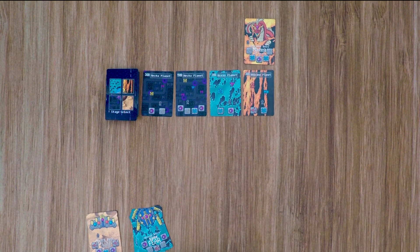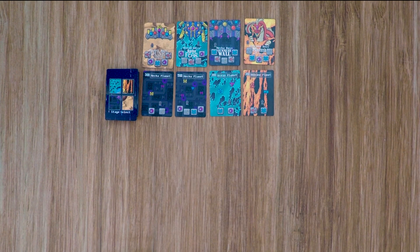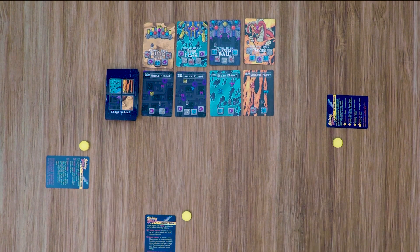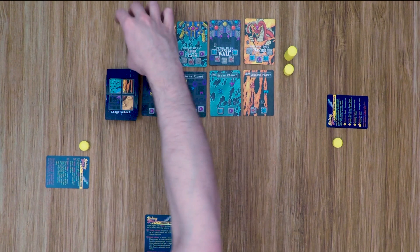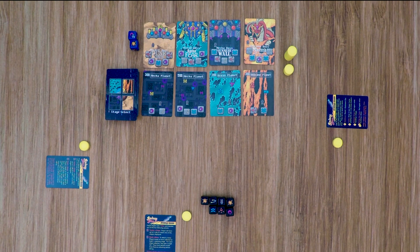It doesn't matter how you place these above the stage cards — they don't have to be attached to their stages, as those are going to shift. Any boss cards you don't need will be returned to the game box. From there, deal each player a quick reference card. Each player will receive 3 tokens to start the game with. Any remaining tokens can be set out in the playing area for the players. You'll also place out the 2 boss dice by the bosses. Finally, choose 1 player to be the starting player, and that player will receive the 7 black ship dice to start the game.